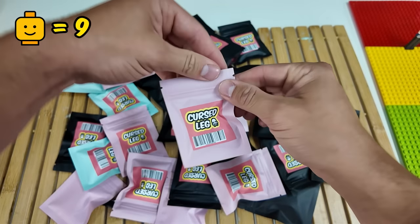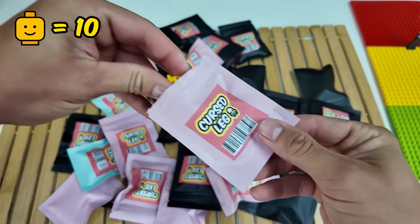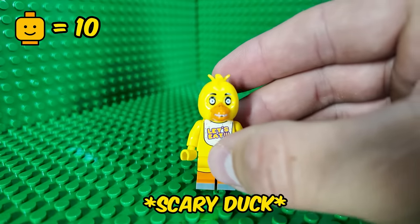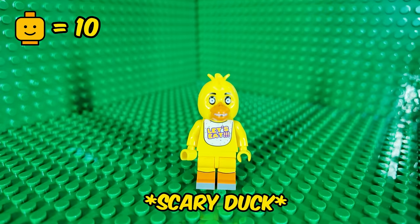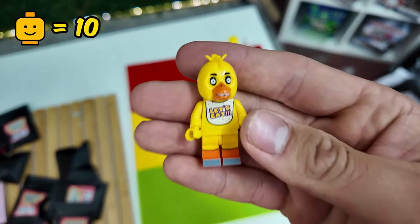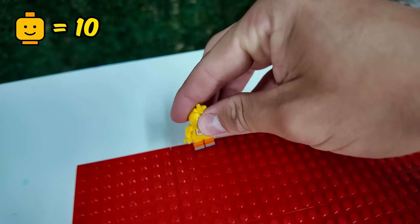I wonder what cursed Lego figure we're going to get next. It's the duck from Five Nights at Freddy's! This one is literally so scary — just look at his face. I really hate the teddies from Five Nights at Freddy's. So he is going in extremely cursed.